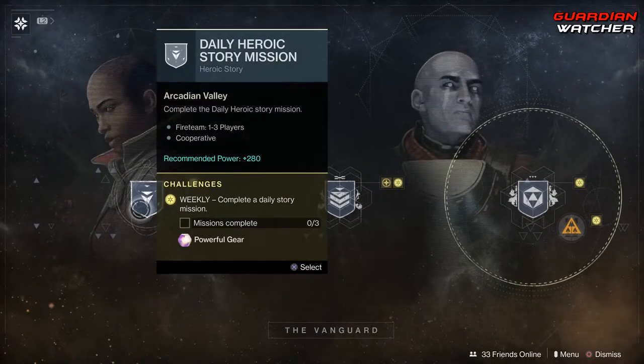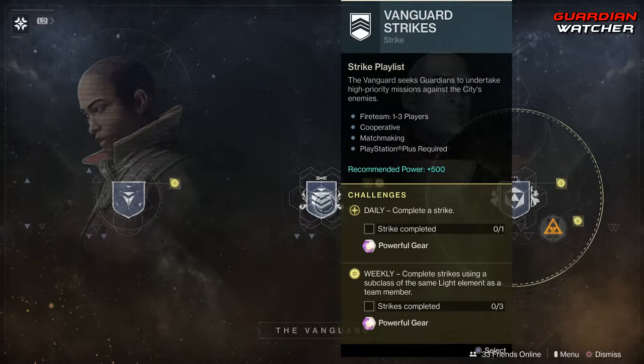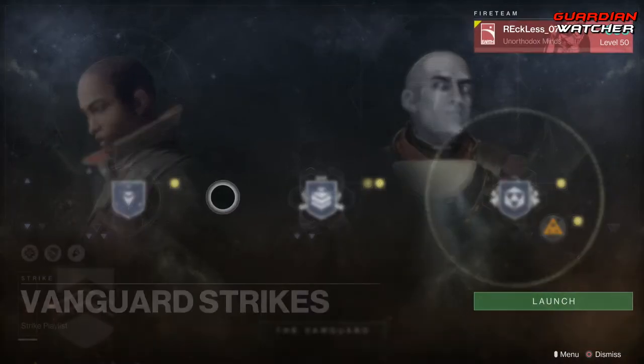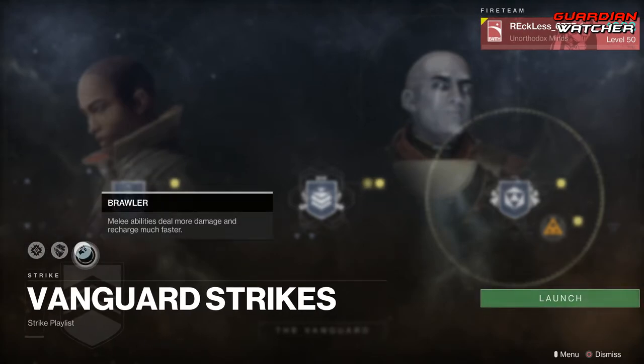As for the Vanguard, we need to complete 3 daily story missions as well as complete 3 strikes. Modifiers this week are Solar Singe, Glass, as well as Brawler.